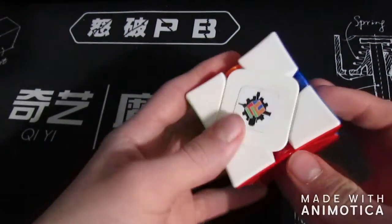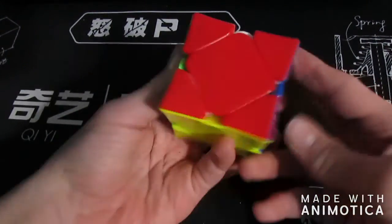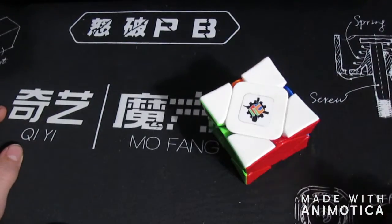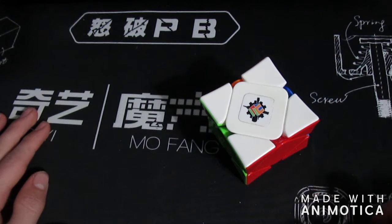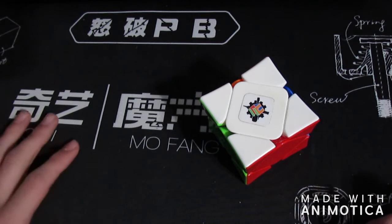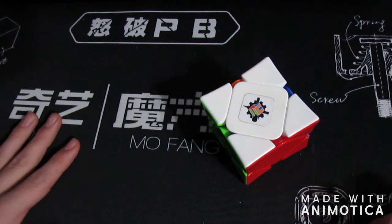Moving on to Skewb. For Skewb, I'm using my X-Man Wingy Cubicle Pro Shop. I'd love a 3.5 average — as you guys know, I've been shooting for that for quite a while — and I'm at 3.52 right now.